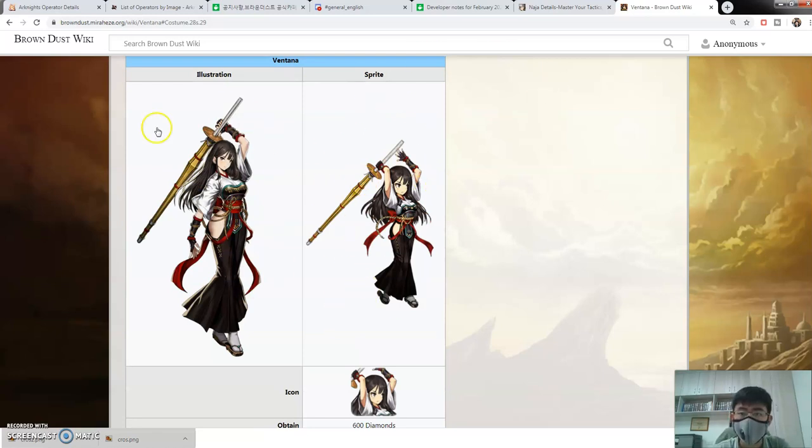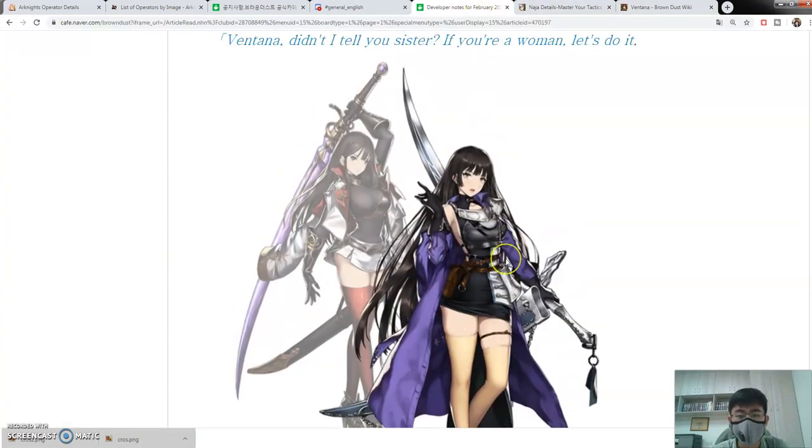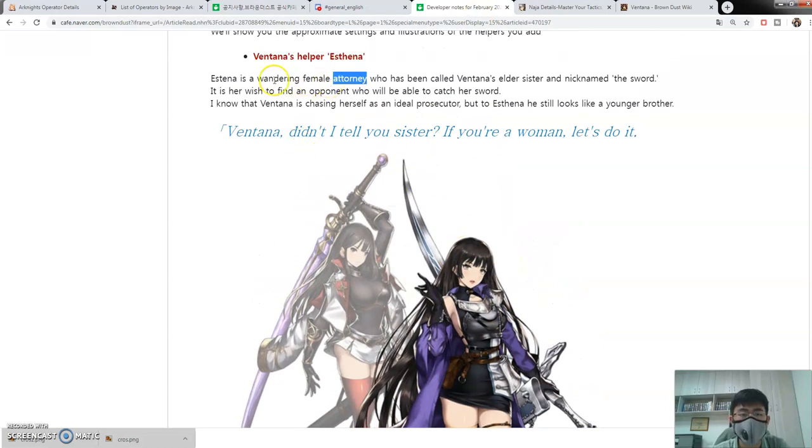I already bought her costume in the past — it's a regular costume so it cost 600. Whether or not she's good we don't know yet. Her helper is described as a wandering female attorney. I feel like that's just a poor translation since I'm using Google Translate — she's probably not literally an attorney. She's been nicknamed 'the sword' and called Ventana's elder sister, which is just how people view her.